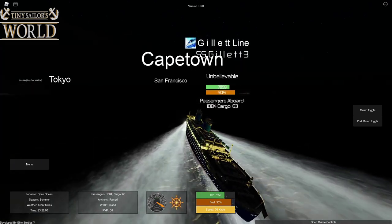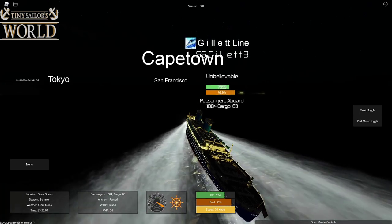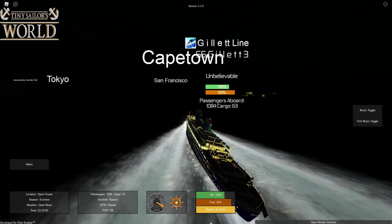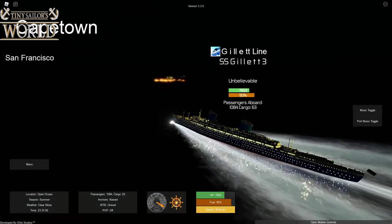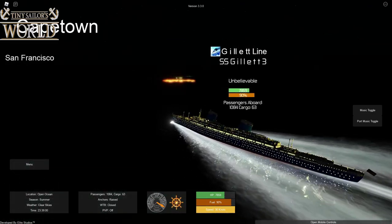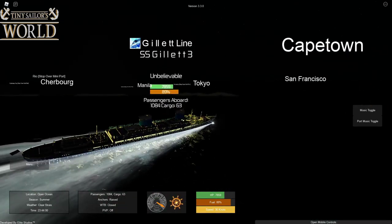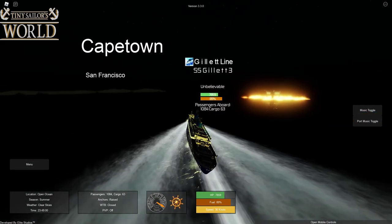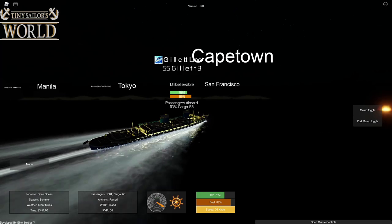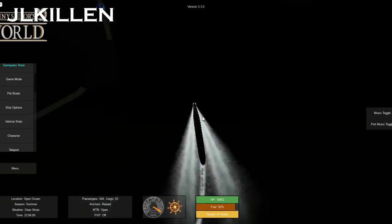jkillen, do you actually have a Gillette Line tag above your name? Yeah! So it is working. If you see somebody with a banner and a name — like the White Star Line, the Cunard Line, or in this case the Gillette Line — that means they're actually part of a line, which is really cool. Why did you just turn to starboard? There's land right over here. I'm turning to avoid it — I've got to get between the land and this burning oil rig.